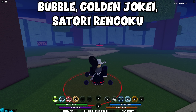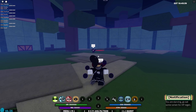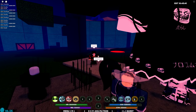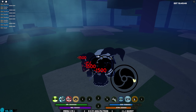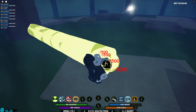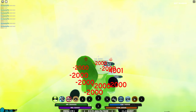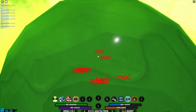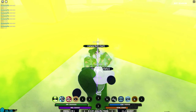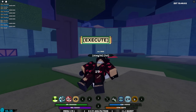The next combo is Bubble, Golden Jokai, and Satori Ren. You need Acid second ability, Combo Breaker, Ember Hurricane, and Thread Blade. This is a counter combo — you want to use Satori Ren's second ability while they're comboing you. After that, use Bubble's second ability into Combo Breaker, then Acid's second ability into Golden Jokai's third ability. After Golden Jokai's third ability, Thread Blade them, do three M1s into Ember Hurricane, then three M1s into Air Combo for a one-shot.